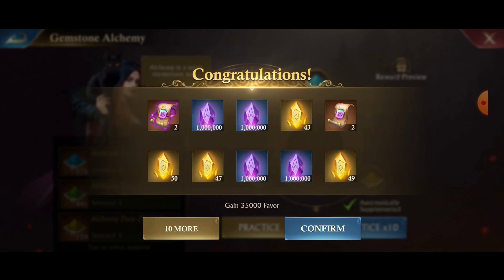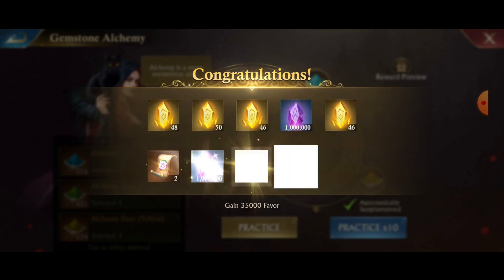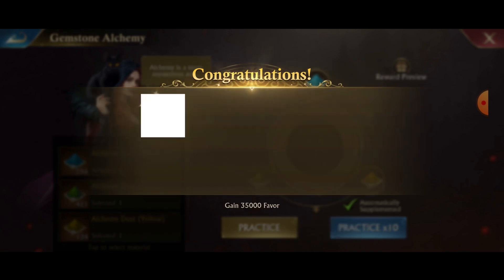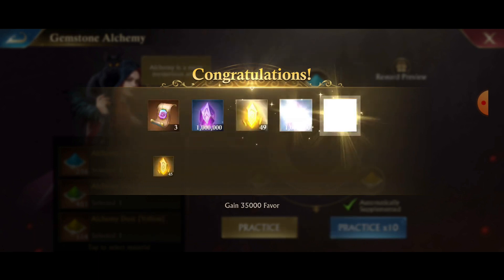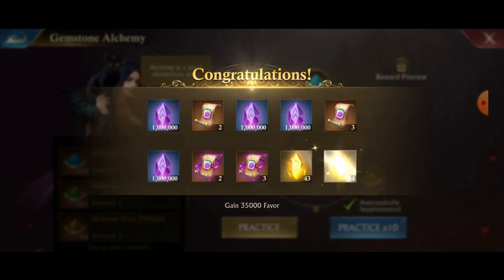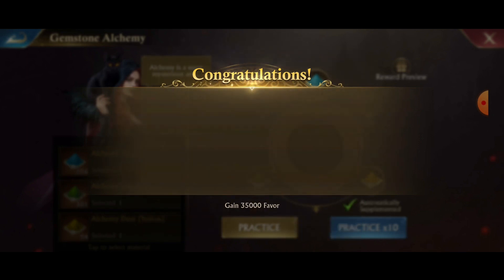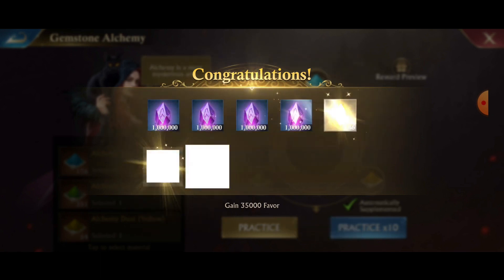That means huge stat gains on the next 50 event, because look — it's just giving me advanced phantom scrolls like nothing, which is awesome. This is an amazing update. Look at how many advanced scrolls we're getting — they're just dumping them like candy, getting three at a time, two at a time, five in single pulls, there's another three.